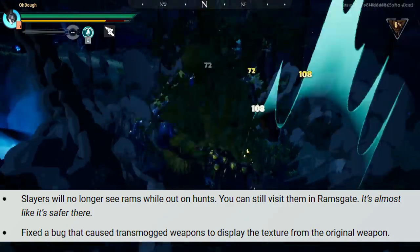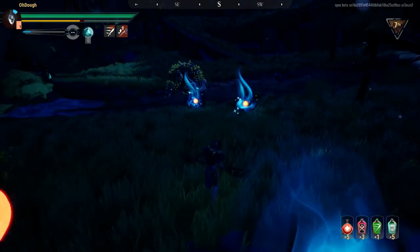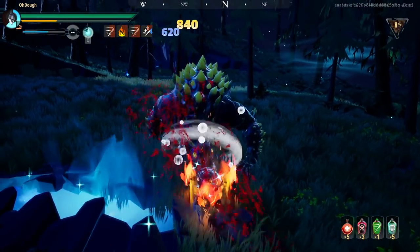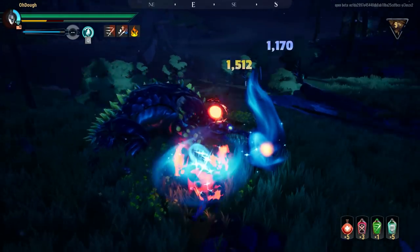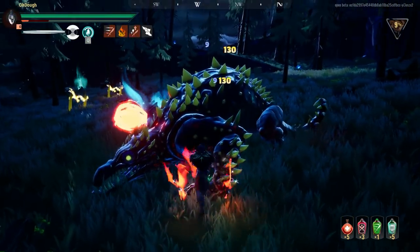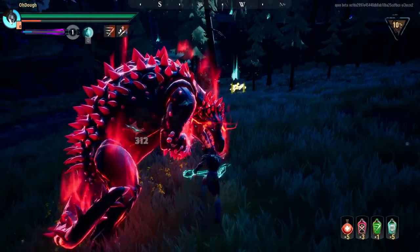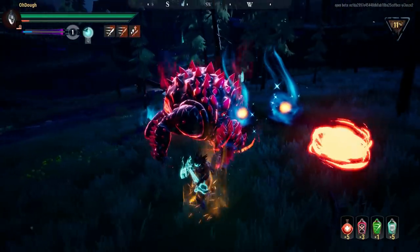Slayers can no longer see Rams while out on hunts, but you can still visit them in Ramsgate. I'm a bit upset about removing them from hunts because I wanted to pay Rams to ride a ram to get to the Behemoth quicker — like ride a ram to go fight Rezekiri instead of walking. Maybe that won't happen for a while. They also fixed the transmog texture bug. Overall I'm pretty happy it's gone, though there were some cool cases. A really bad example was the Boreas Pike transmogged onto the Koshai Pike — that was disgusting.